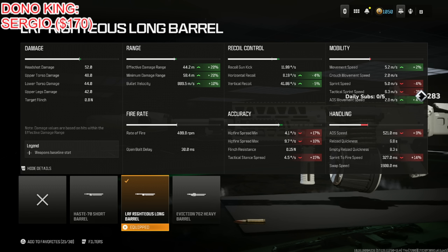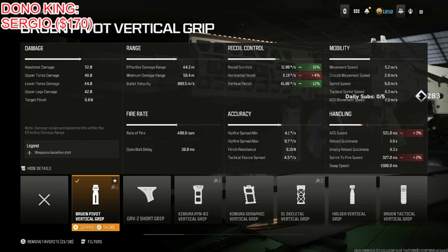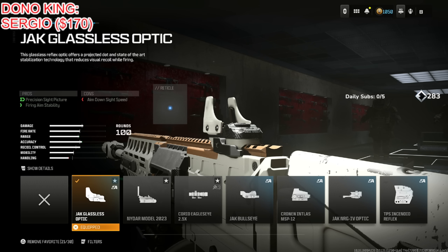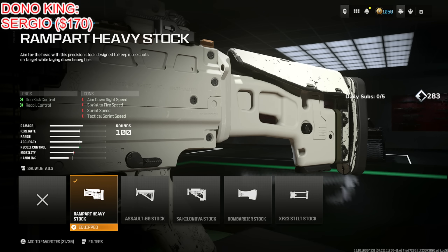Effective and minimum damage range go up 20%, bullet velocity 10% — it's just the best choice. Put on the Bruen Pivot Vertical Grip for gun kick control, vertical recoil, aiming idle sway, and firing aim stability, at the cost of horizontal recoil, ADS speed, and sprint to fire speed. Put on the Jack Glassless optic, or the Choreo if you prefer. Finally put on the Rampart Heavy Stock for gun kick control and recoil control, at the cost of ADS speed, sprint to fire speed, sprint speed, and tac sprint speed.